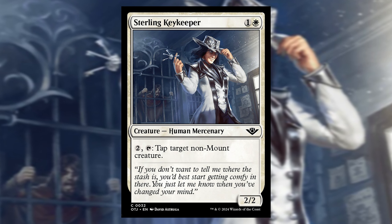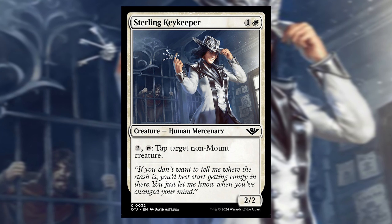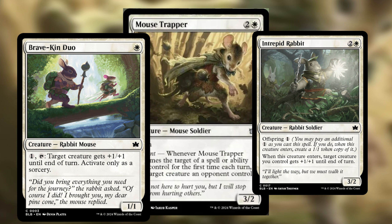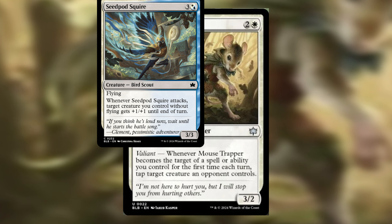This card reminded me of Sterling Keykeeper from Outlaws of Thunder Junction, with a very important difference: it can still attack. Combo Mouse Trapper with any card that lets you trigger it each turn and you'll effectively remove your opponent's biggest blocker. Don't forget that you can also trigger Mouse Trapper on your opponent's turn and tap their creature again.